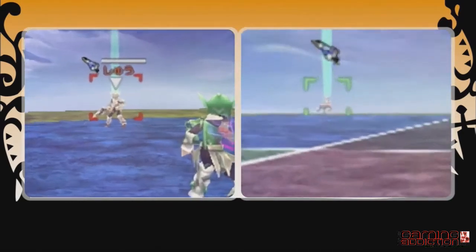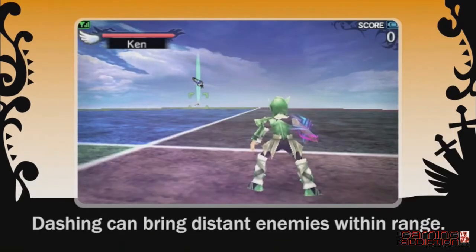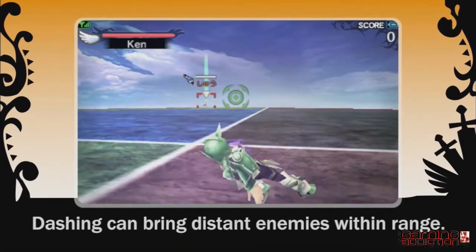You'll get a red lock-on on an enemy when it's in firing range. Even enemies that appear out of range can sometimes be brought into range by dashing.